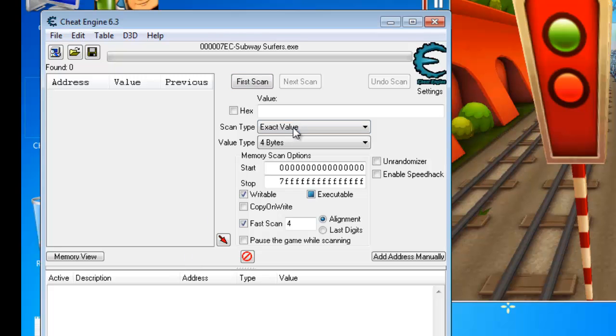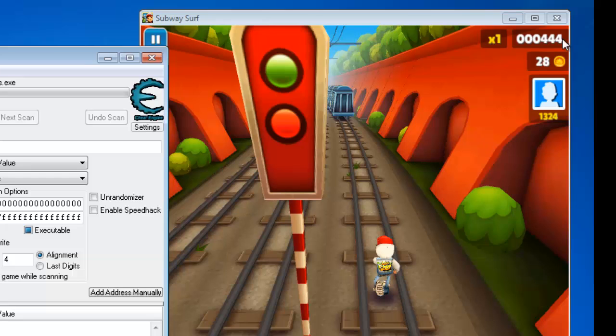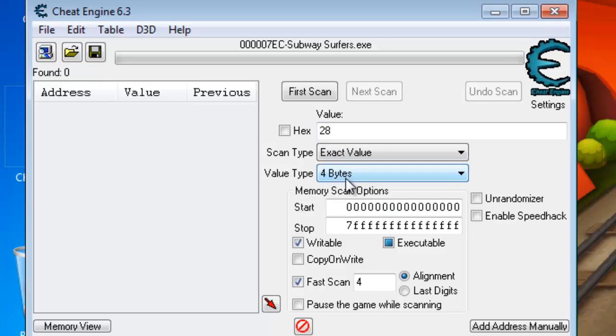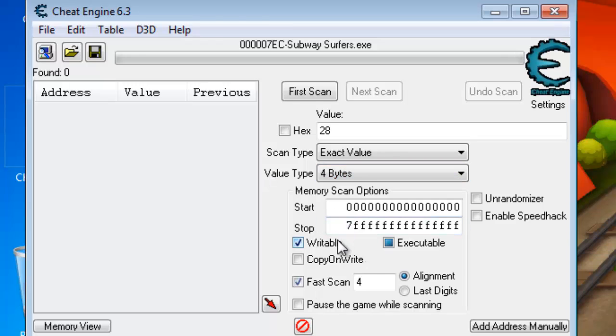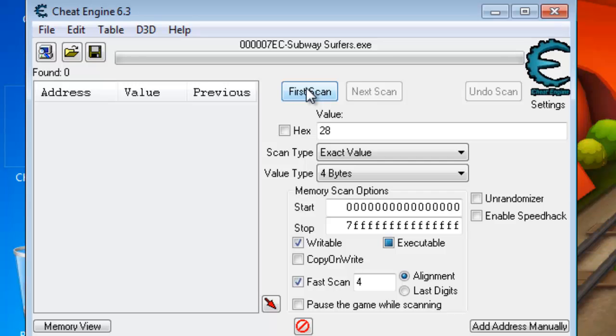Now what you need to do is search the value which you want to manipulate, which is 28 — the coin count shown in the game. We need to manipulate this value. Enter the value 28 in the search box, make sure the scan type is set to 'Exact Value' and the value type is '4 Bytes'. Now hit First Scan.